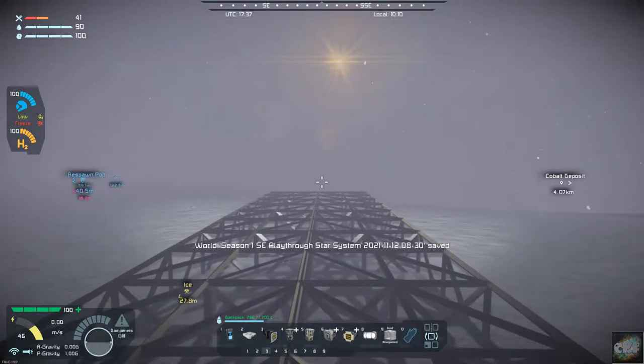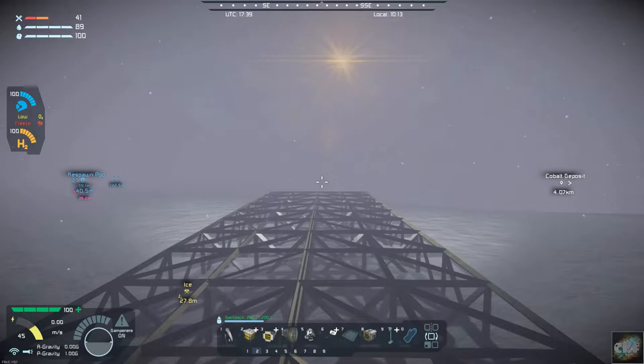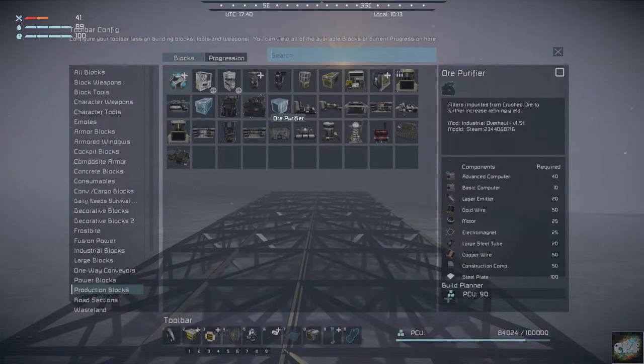I can't build the ore purifier yet. Let me get over to the power menu — the ore purifier takes laser emitters, advanced computers, gold wire, and a lot of stuff that we just don't have. We do actually have a gold rock, so we might be able to get enough gold out of that, but we don't have the ability to do an advanced computer yet, so we're going to be working on that.